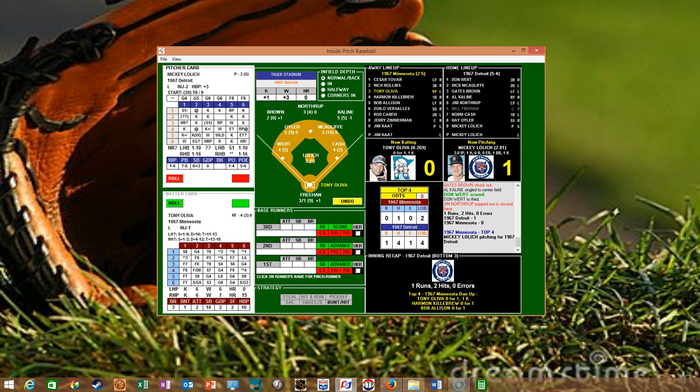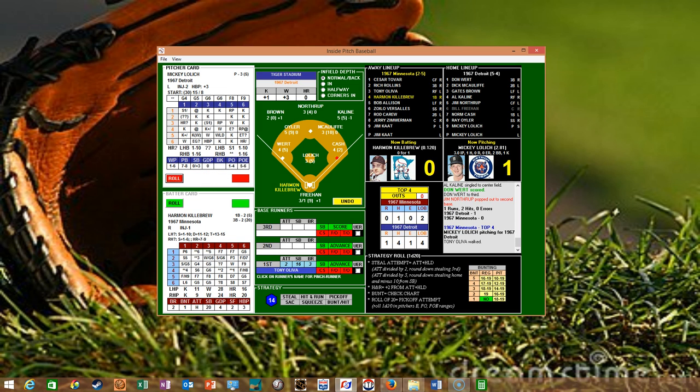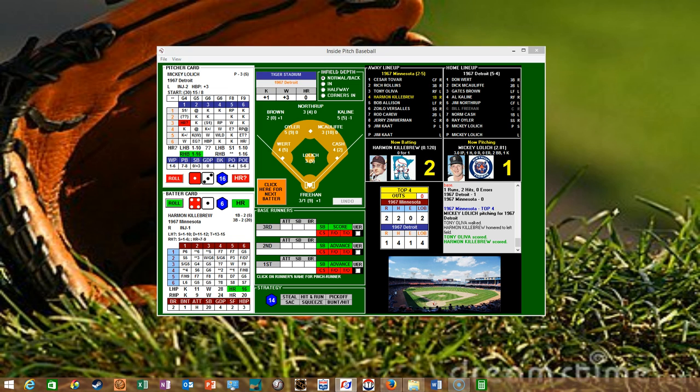Top of the fourth: Tony Oliva, who struck out his first time up, draws a walk. Harmon Killebrew comes to the plate 0-for-1. There's a home run check — one to sixteen is a homer — and he gets a six. It's a two-run home run for Harmon Killebrew, his third of the season, and the Twins take a two-to-one lead! Just like that, the Tigers give it back. Bobby Allison grounds out, Versailles pops up, and Rod Carew pops up to short — a lot of pop-ups today.